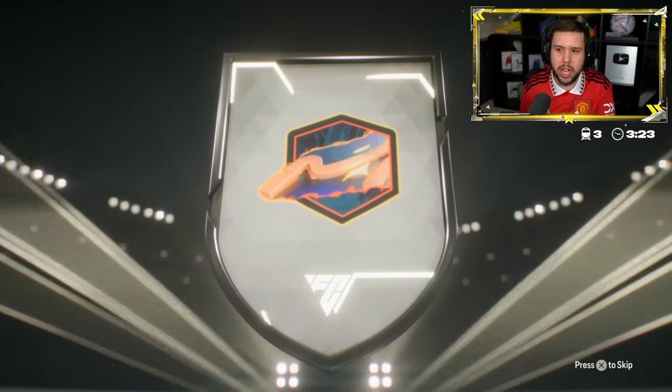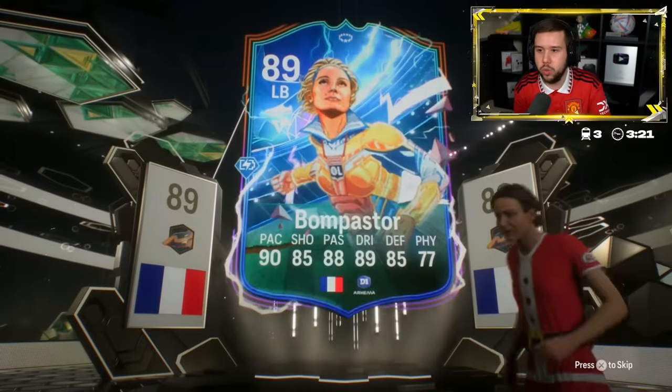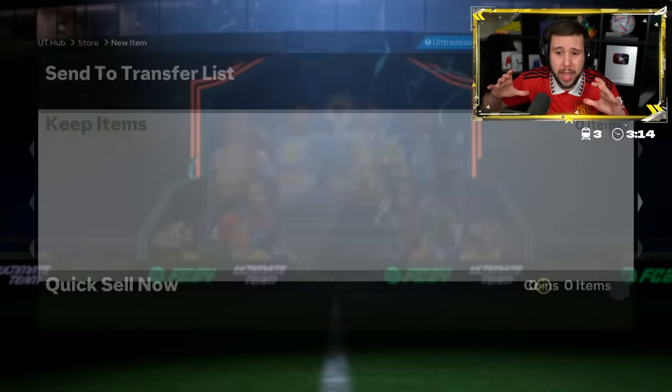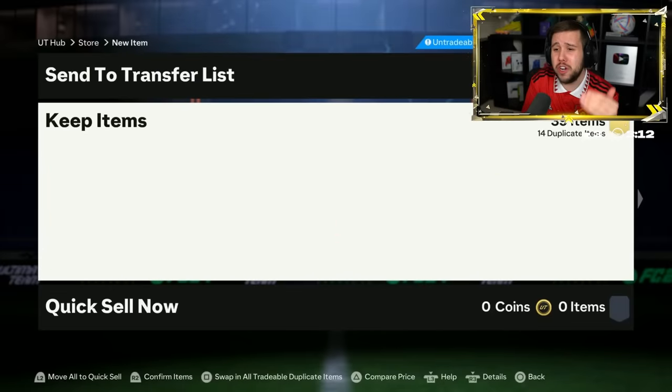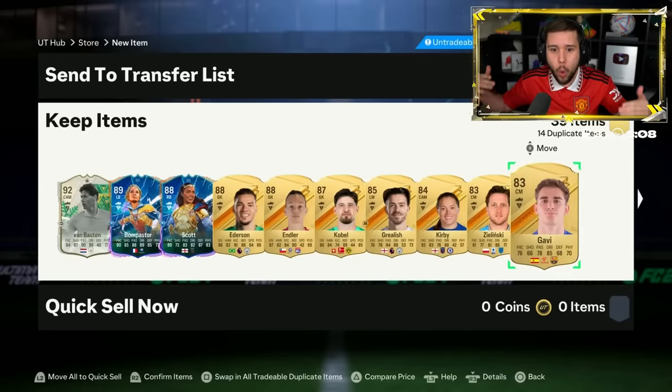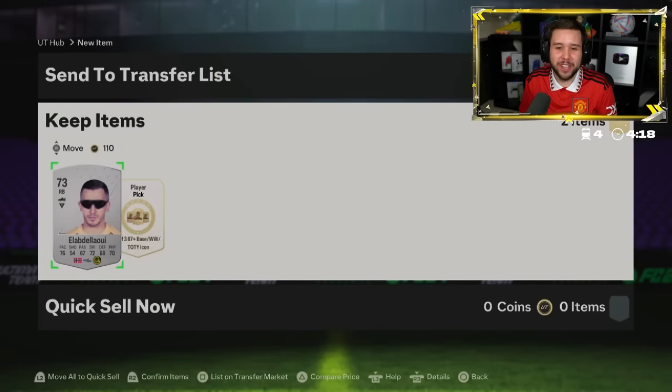It's going to be... it could be a few players. Oh, it's Bonpastel. Who? Van Basten! This is a store pack that costs 750,000 coins, all 4.5k FC points. What are we looking at?